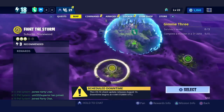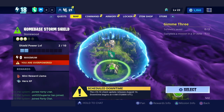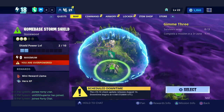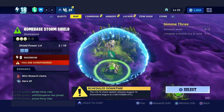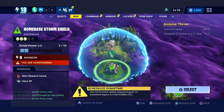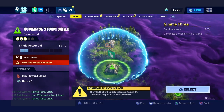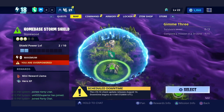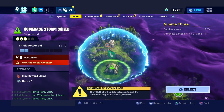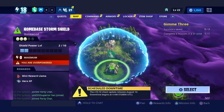Once you invite your friend to your home base, move on to the next step. Go to the area I'm at — this works in any home base, but I just do it in Stonewood since it's easiest. For this step, we have to do a glitch to make your friend party leader inside your home base. There's a little timing involved, but it's really easy.